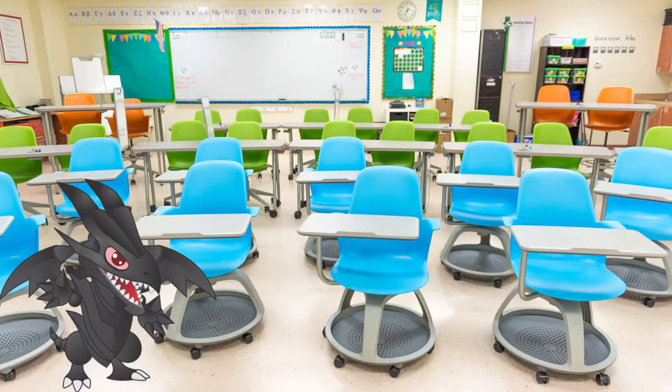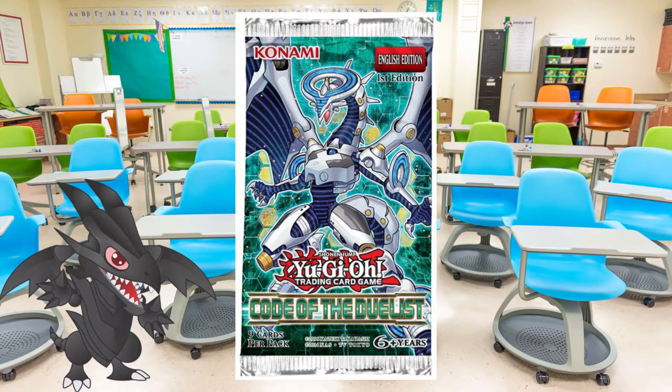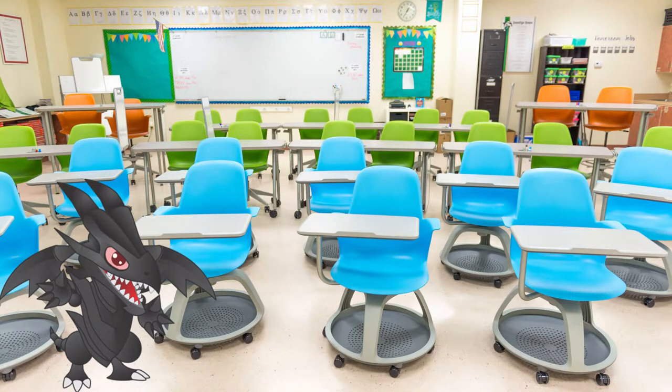Trickstars were introduced in the first Master Rule 4 pack, Code of the Duelist, all the way back in August 2017. Master Rule 4 has been in effect for more than two years. The archetype quickly became quite popular, not only due to its waifu factor, but also thanks to its hand-disruptive capabilities, mostly in the form of the infamous Drawal Reincarnation combo.